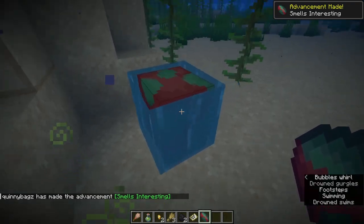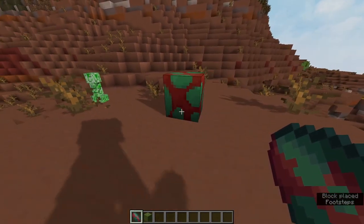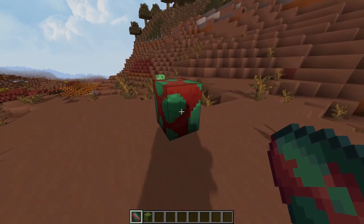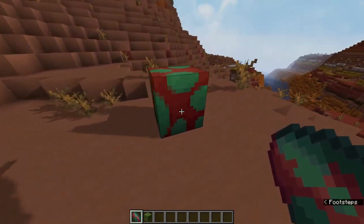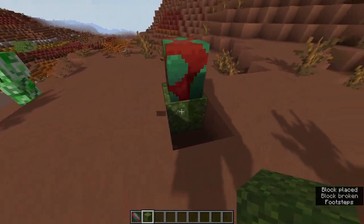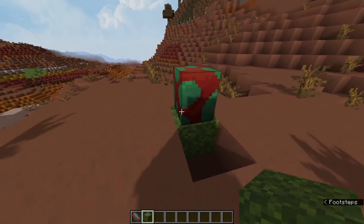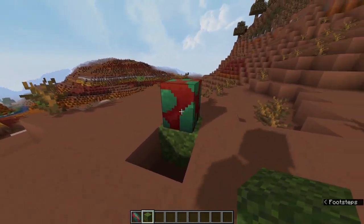And it is not waterloggable. So once you make it home and you place your sniffer egg down, it will take exactly 20 minutes to hatch, and it'll slowly start cracking away. Now, if you want to get it a little bit faster in 10 minutes, place some moss underneath a block of moss, and then there you go — in 10 minutes your sniffer egg will hatch.